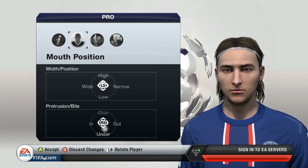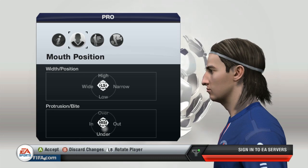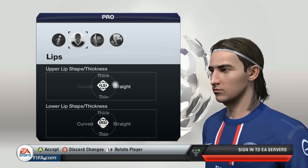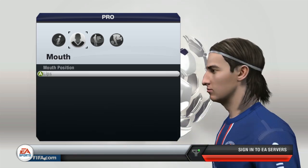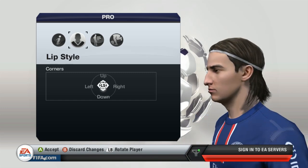For the mouth, I didn't change too much apart from putting it under so the bottom lip is further out than the top, and a touch out as well — just flick the right stick to the right a little bit to get that look. The top lip is straight, which gives a look quite similar to the real thing. The lip style is angled down slightly because I don't want it to look smiley or too angry — just something subtle, keeping it a little serious.